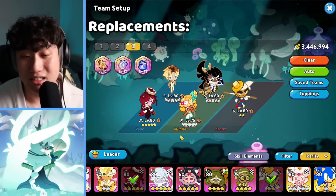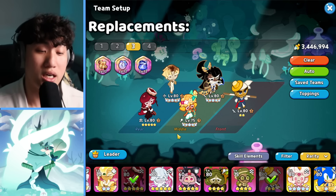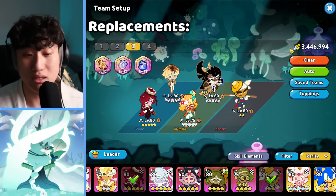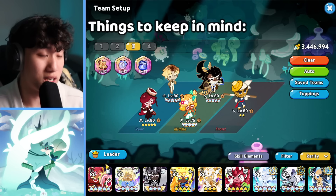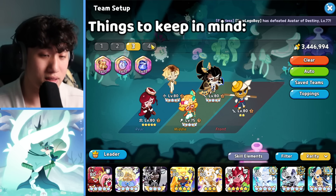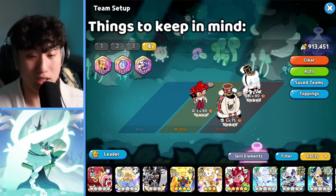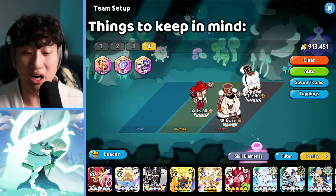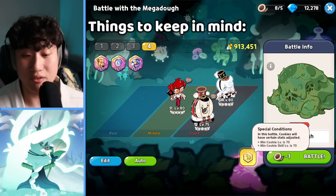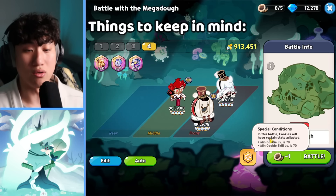If you don't have Linzer, I'd recommend getting her from the mileage shop - the mileage shop has Linzer now along with Crumble. She's useful in different raids and game modes. The hall is where it comes into effect for anyone wondering whether to level cookies up. For limited-time events like this, the hall is the best way to go when you need a replacement cookie whose level isn't maxed.